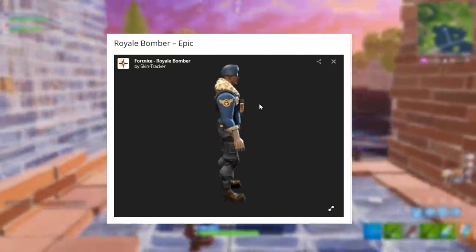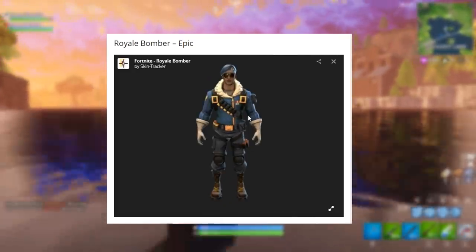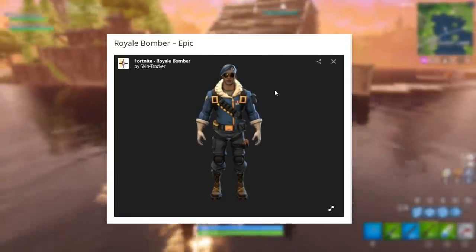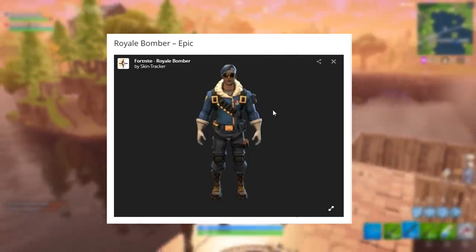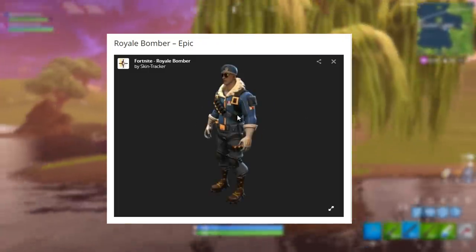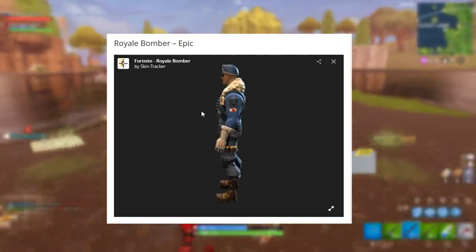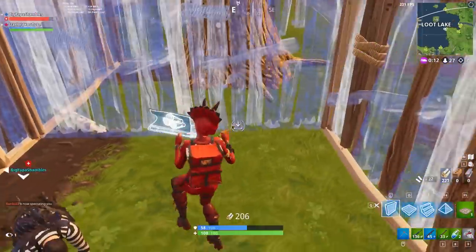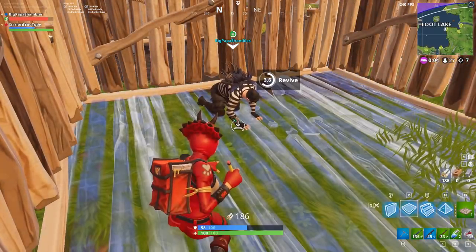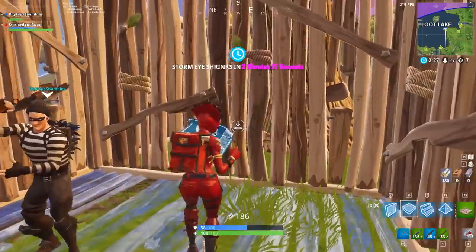It's meant to be Sylvester Stallone from the Expendables movie — he has the aviators on and looks very similar to that character. It's actually been rumored that this dude will not be in the item store. Apparently it's going to be something special, like a PS4 skin exclusive. Because he's all blue, I'm thinking it's most likely going to be the next free skin you can get through PS Plus or something like that. A pretty good little character — I like it, I think it's pretty cool.